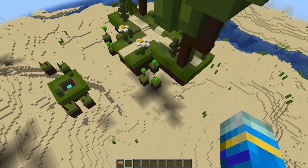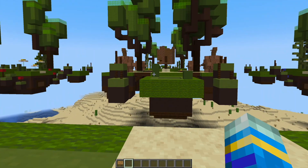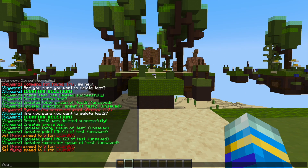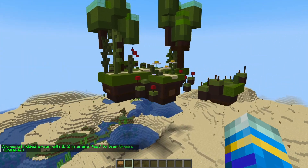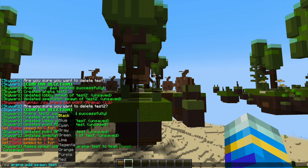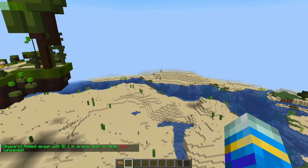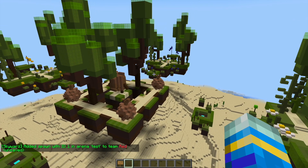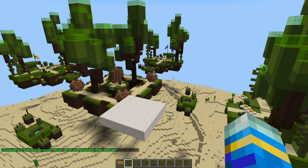Now one of the last things we need to do is actually set the team spawn — you can set as many as you like. They are all different colors, so this one is the green island. So if we do SW arena add spawn for test, this one is going to be green. Then we can fly over to the red island and repeat the command but just put the red team in. We could go to the other islands and set those too, but as this is a tutorial I'm not going to. Finally, we do SW arena save and test, and that is going to save everything together — the setup is now completed.